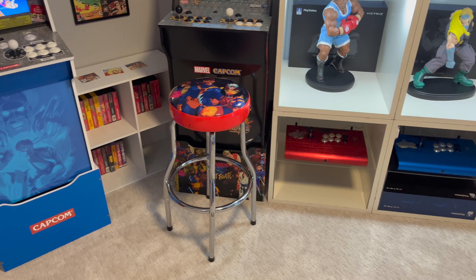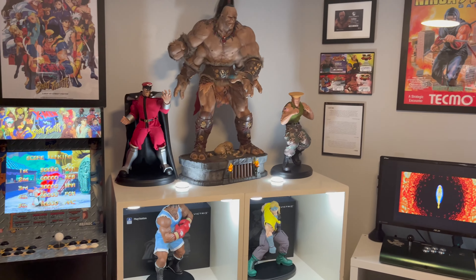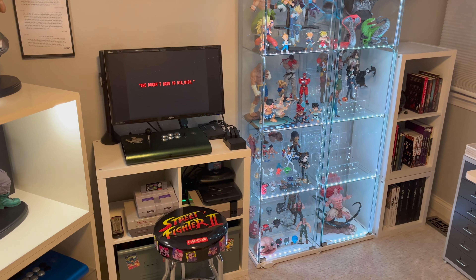Here we are panning along the arcade area. I will be adding the Mortal Kombat cab there, so there will be three cabs again soon. And there's the PCS shrine — you can see Balrog and Nash — and the retro area one more time as we pan around.